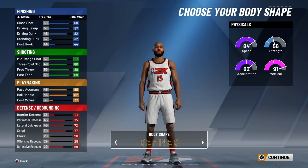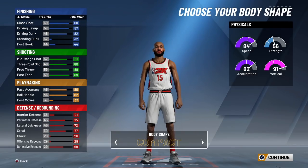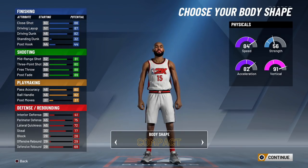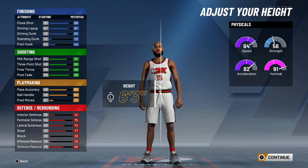When creating guard builds I always go with compact body type. Yes, you can still have a six pack, but you won't look burly or too defined.